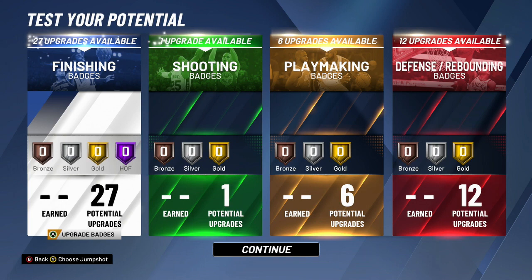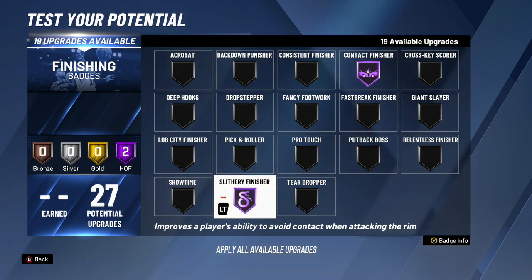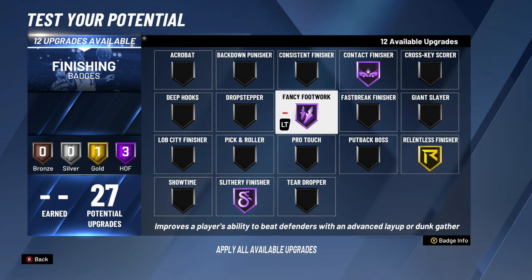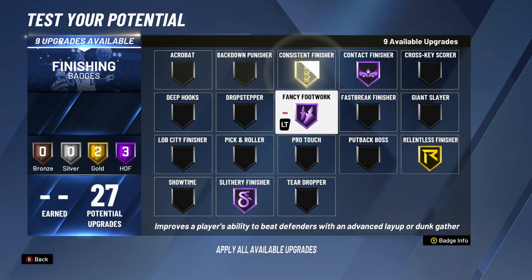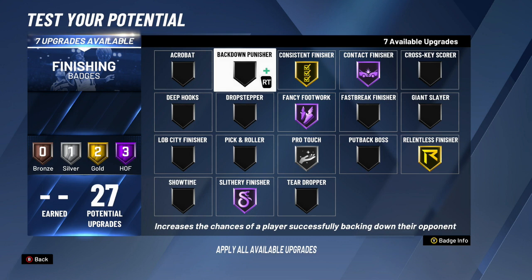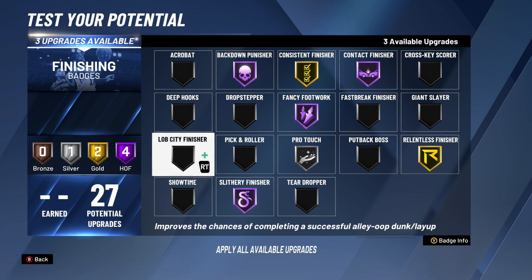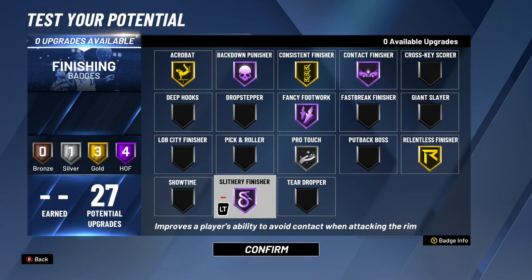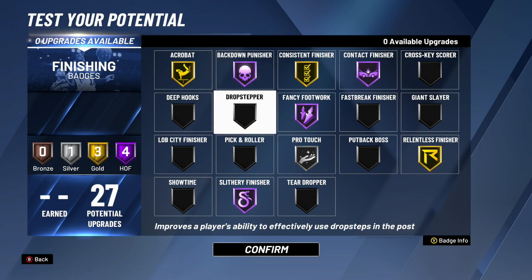For the interior force badges, you get so many finishing badges you almost don't know what to do with them. Hall of Fame contact finisher, Hall of Fame slithery finisher, Hall of Fame fancy footwork for hop steps. Relentless on gold or Hall of Fame. If you use no meter, favor consistent finisher; if you use meter, pro touch on silver works. Hall of Fame backdown punisher lets you back people down like a post scorer. Lob city finisher is optional — you'll catch lobs naturally with this build. Core finishing badges: contact, fancy footwork, slithery, and relentless.